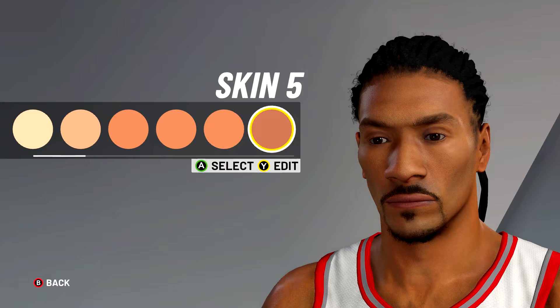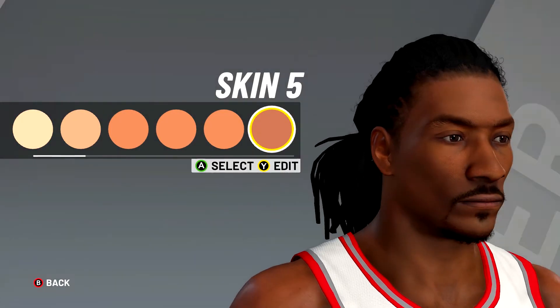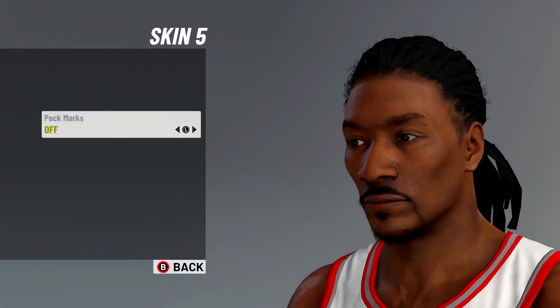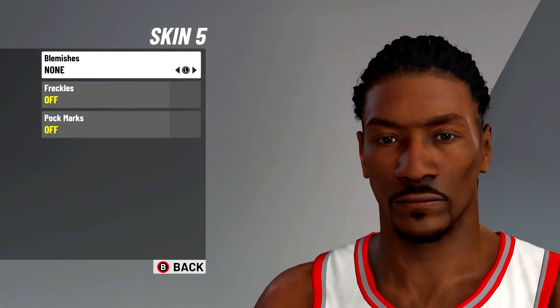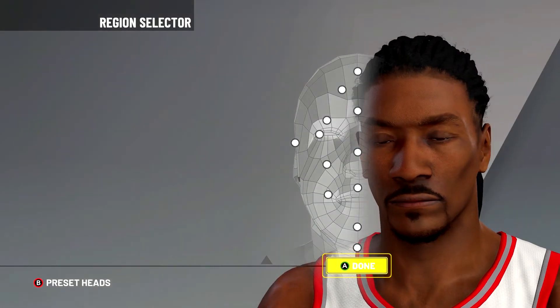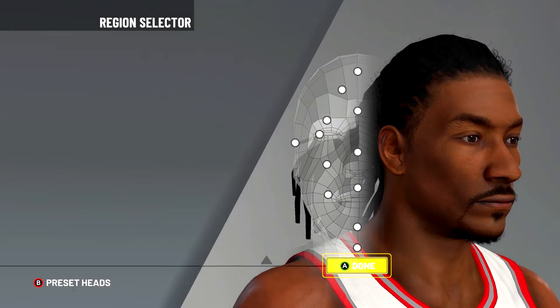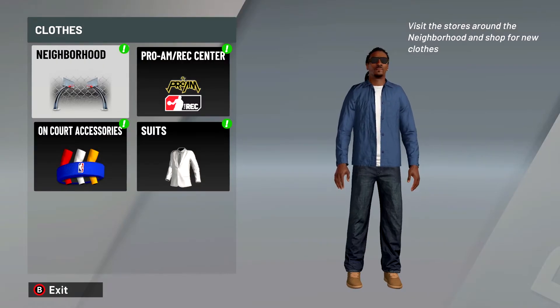For skin color, I went with — one, two, three, four, five, six — I think this is the best shade that accurately depicts Snoop Dog. I did not do any edits for this. And that is that — you are done with your My Player face creation of the dog father himself, Snoop Doggie Dog.